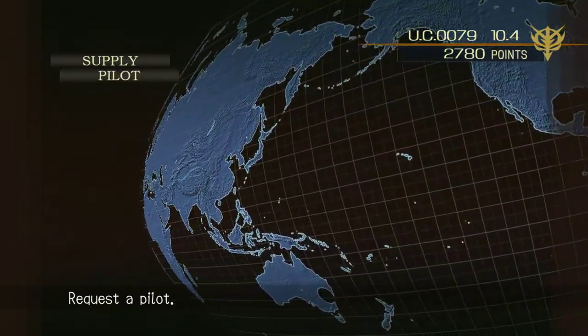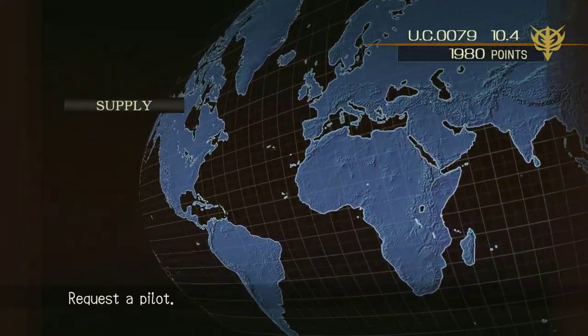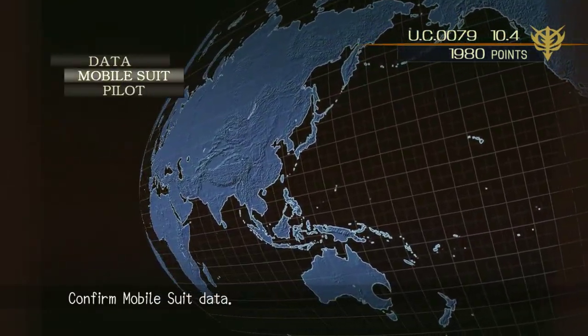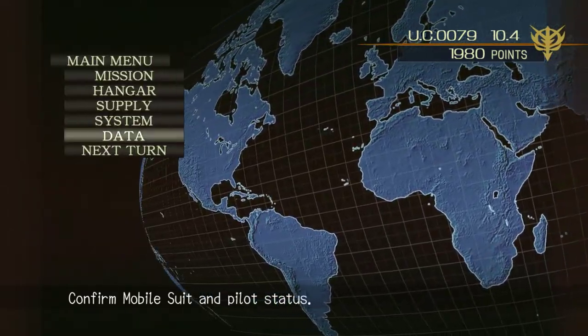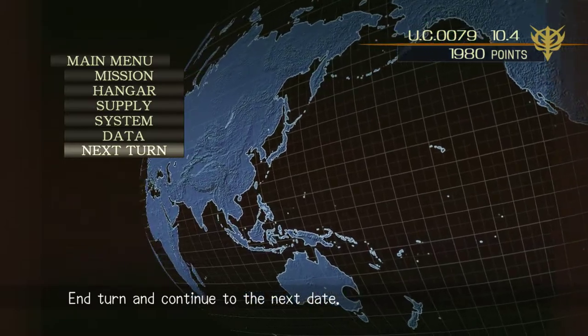Go ahead and get yourself a pilot, get in there, and that way they can go get wrecked. This is where you save and delete. This is your data - it shows you information on your mobile suit that you can already see in the hangar. Not really useful. The next turn obviously just changes to the next day.